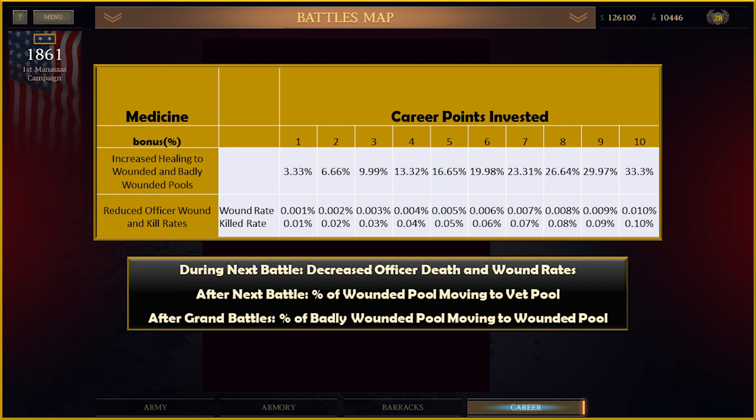Medicine still slightly reduces the chance that an officer is killed or wounded. As mentioned earlier, it affects the number of men who recover from wounds in the new casualty system, increasing the number of men that end up in your veteran pool. One point in medicine gives a 3.33% increase, and 10 points gives a 33% increase. The effects of medicine begin after the next battle.